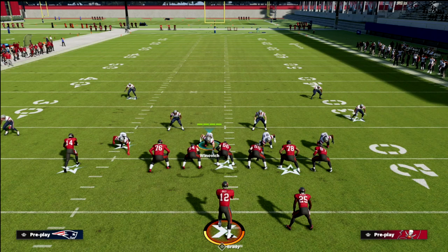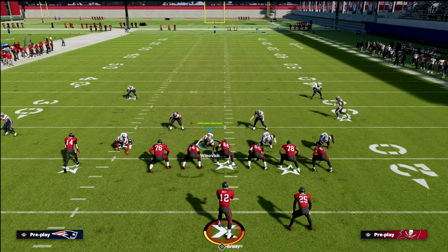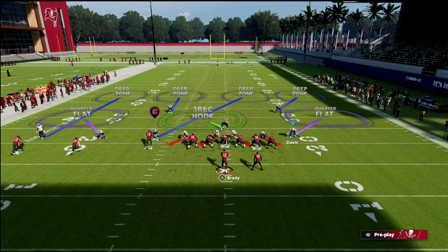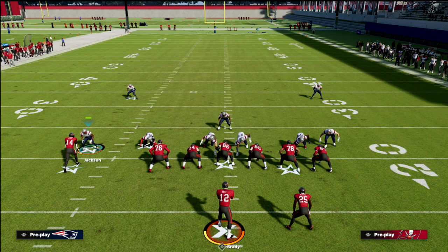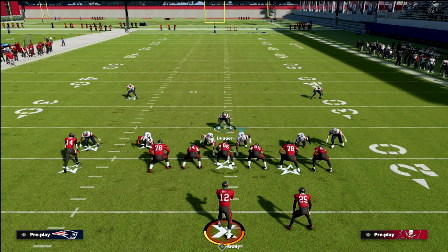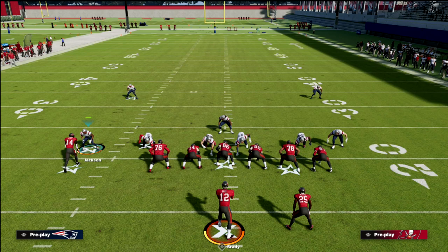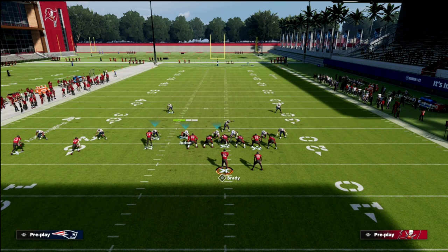We can make this even better by leveraging the man-align within the Nickel Normal defense. When you man-align, the corner comes over, and then I like to shift my linebackers to the right. The primary reason is that it gives me a nice pressure threat — I can blitz off either edge. I've got my user in the middle of the field, and now we can create specific coverage assignments.